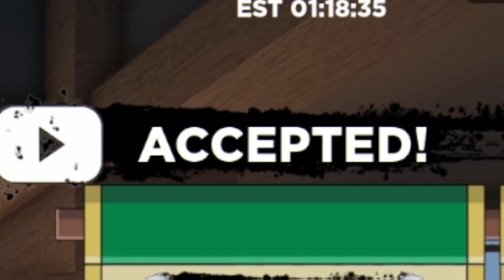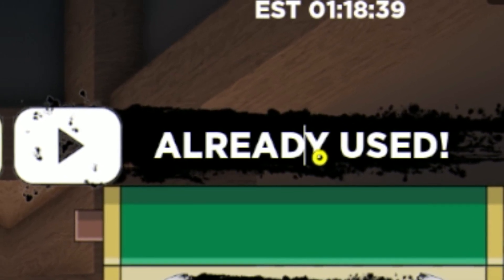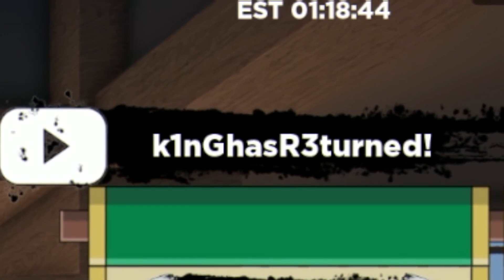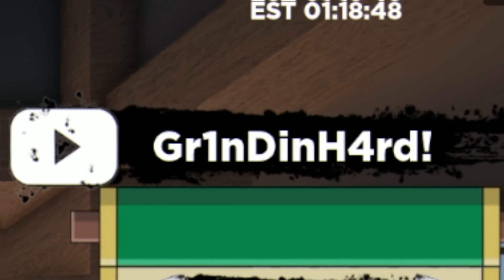The next code is going to be 'KING HAS RETURNED' — put a space at the start. Then we have the code 'GRINDING HARD'. Make sure when entering these codes you do put in the capitals like me.